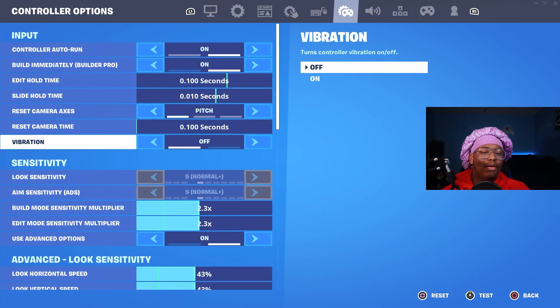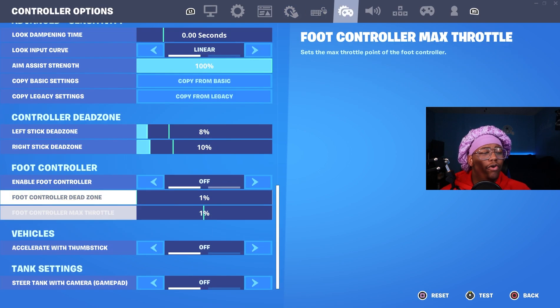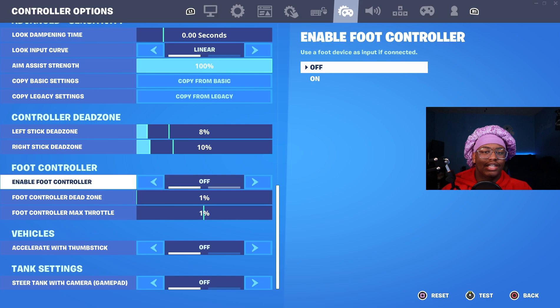For controller players, make sure you have vibration turned off. When you play with vibration on it feels like there's a lot more input delay and it throws off your aim. If you're on keyboard, make sure you have foot controller turned off. This is similar to the gyro settings — Fortnite will constantly look for things like a foot controller and it'll be doing unnecessary stuff in the background.